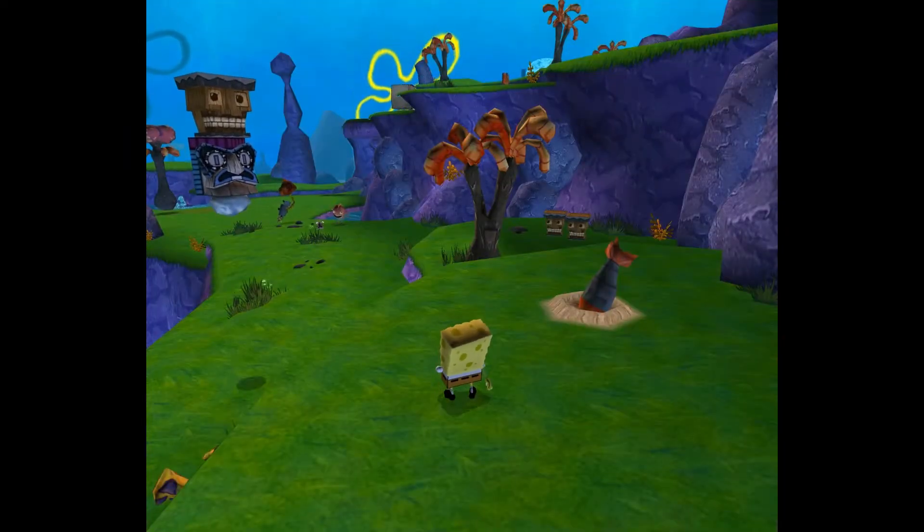To bungee from the bungee hook, just jump and touch it. To dive downward, press the A button. To exit from the bungee hook, press the B button. So if we jump, you will see some sponge ass — no better way to put that. You see SpongeBob's butt crack.